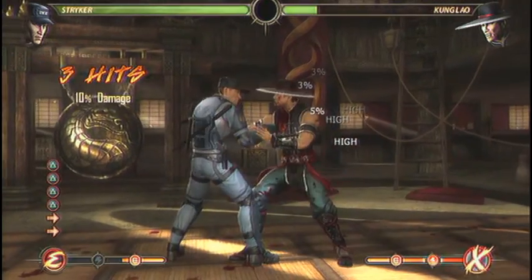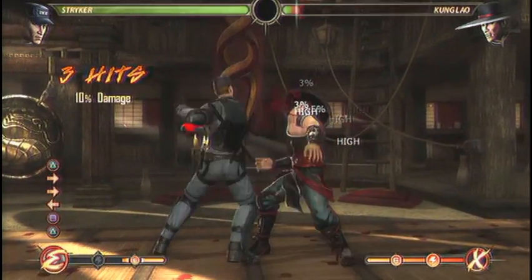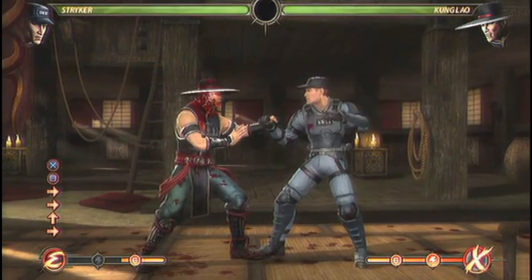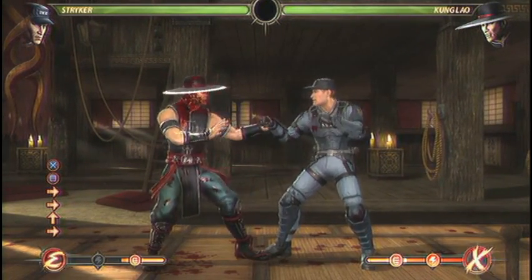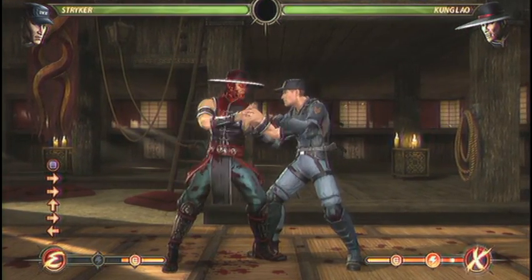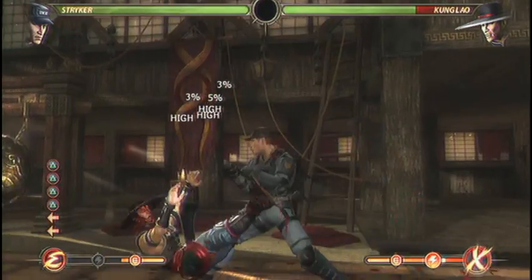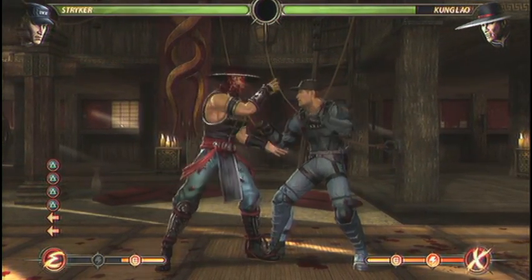Next up, you have back 1-2-2, which is his main launcher. It's a nice high launch that can be followed with a lot of things, and it deals decent damage by itself. However, it isn't safe. When you aren't sure it's going to hit, you really want to end it right there and do something else. You do not want to go all the way to the launch, or else a good player is going to punish you on block.